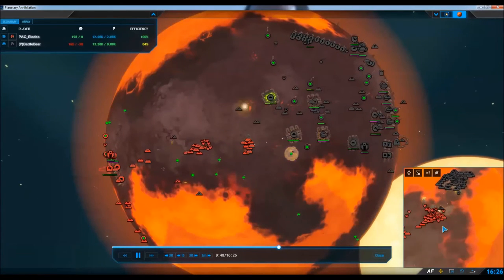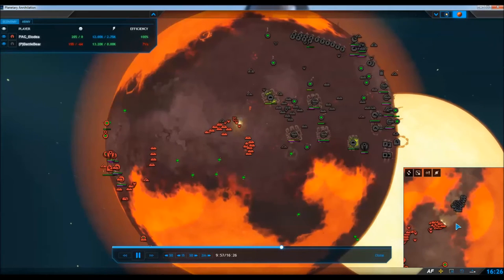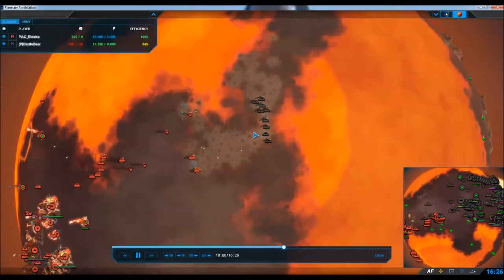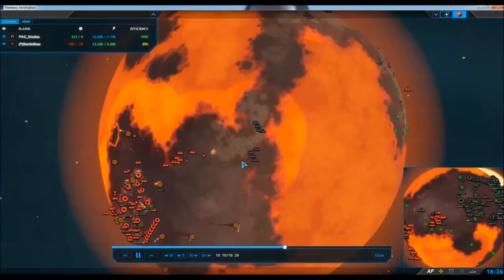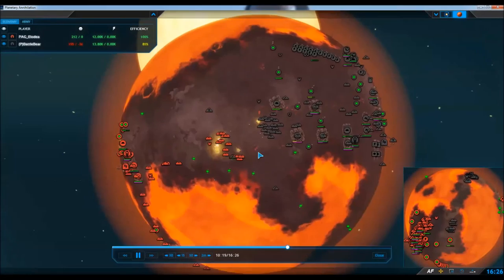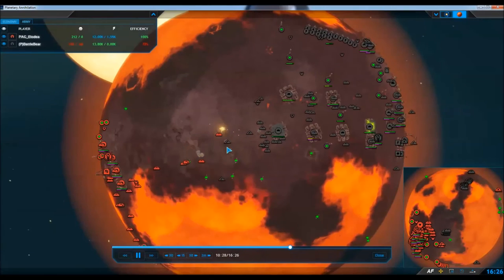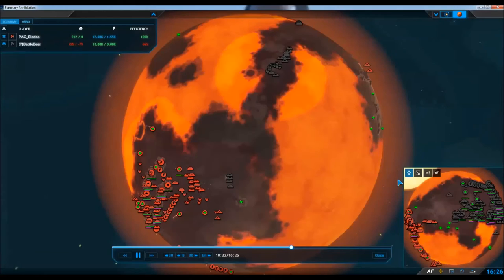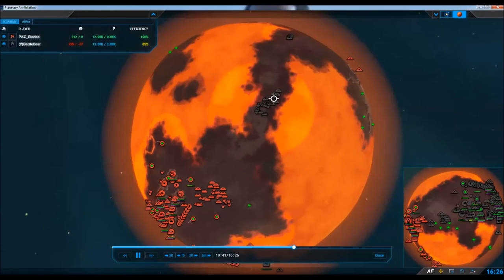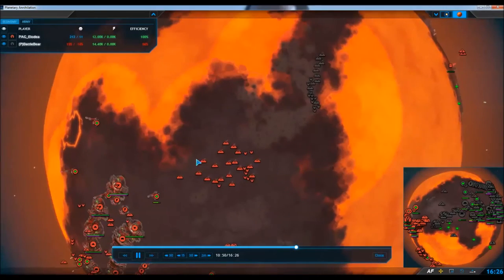That bomber only got one pass off — didn't really do too much damage, but it hurt a little bit. And look at Battlebear over here pushing in while there is a fight going on here. Elodia needs to be very careful with his forces, because they are running thin. I like that he's reinforcing, and I like that he's making some infernos to be a little more tanky, especially since he's pushing into enemy territory. There's battles happening in both spots, and I think Battlebear has a better amount of units, but I think Elodia has a better position. Battlebear's units on the small screen are getting wiped out. That reinforcement came a little bit slow. I like the concave here — but Elodia wisely backs up, and Battlebear's platoon just got wiped out as well. Elodia definitely has a better looking army right here.